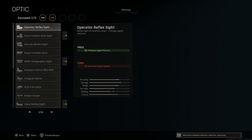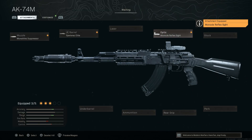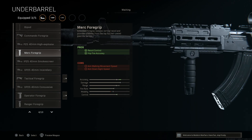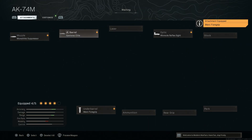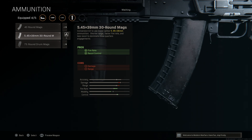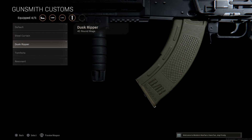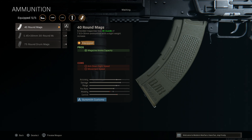For the barrel we're running the Spetsnaz Elite Barrel — that helps with damage range and bullet velocity, two big things the AK needs. For the optic we're running the OKP Monocle Reflex — a standard red dot with a really good field of view that I enjoy. We'll skip the grip tape, perk, and stock. For the underbarrel we want the Merc Foregrip — it's really necessary on any Modern Warfare AK build because of how crazy the recoil gets. It gives recoil control and hip-fire accuracy, with cons being aim walking movement speed and ADS speed. We're also throwing on a 40 round 7.62x39 magazine, bumping up ammo by 10 rounds.